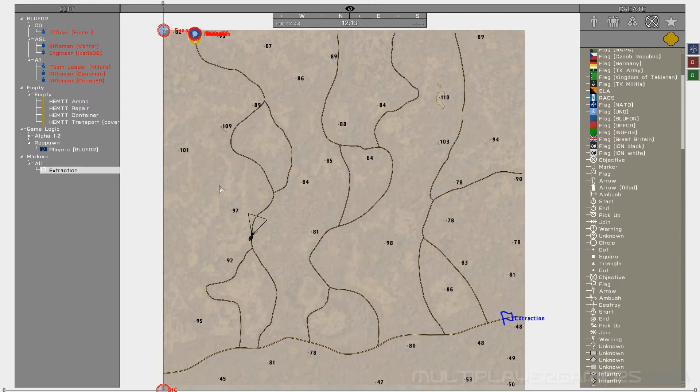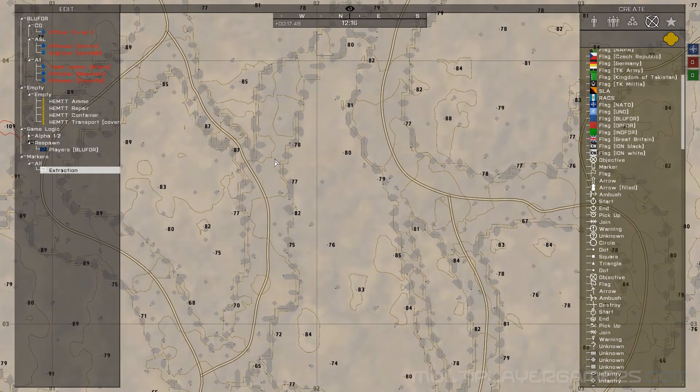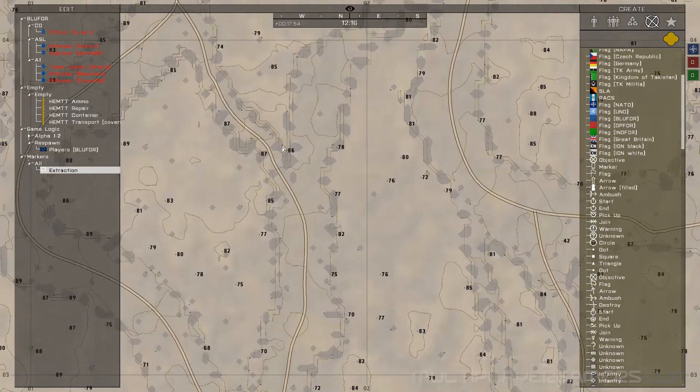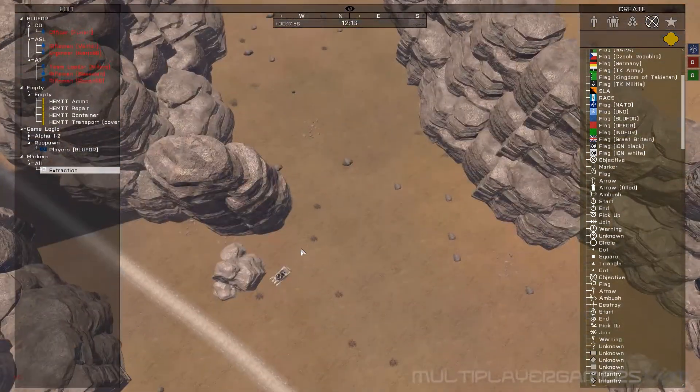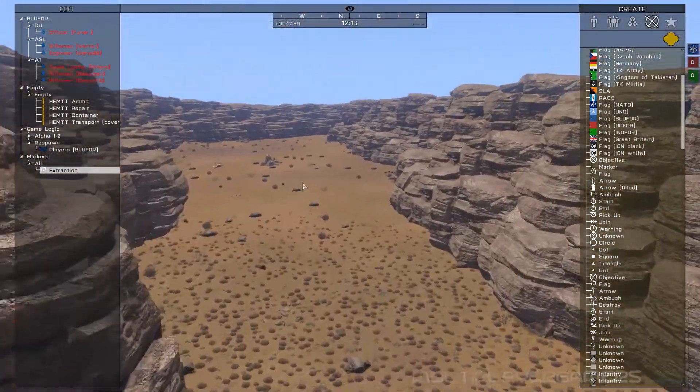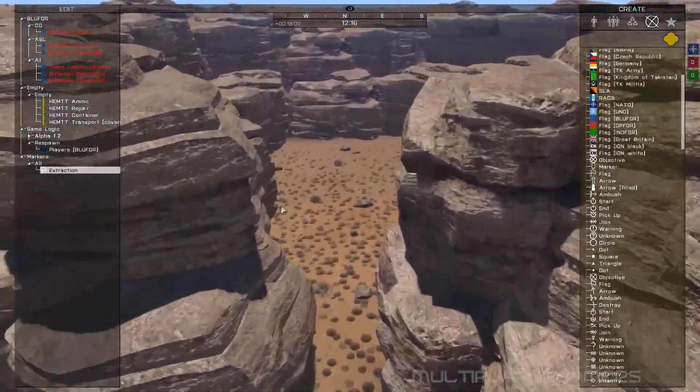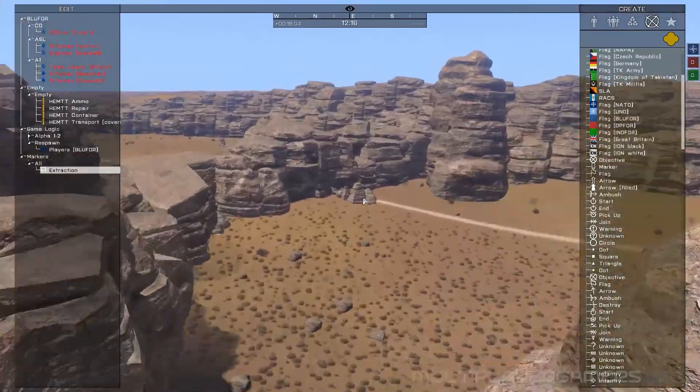The team will find themselves moving from the western roads to the eastern roads. And as you can see, there are caves — caves and paths, like this one right here, which is one that is open. So this is one of the open paths that the team could take, and that would get you over here.